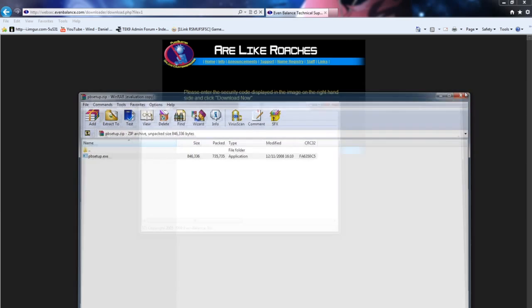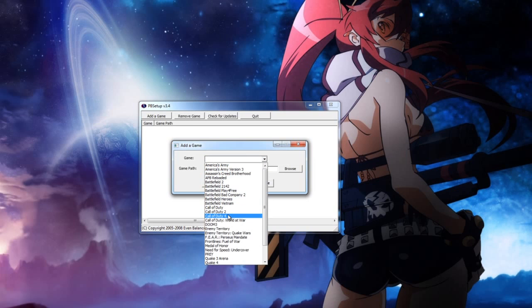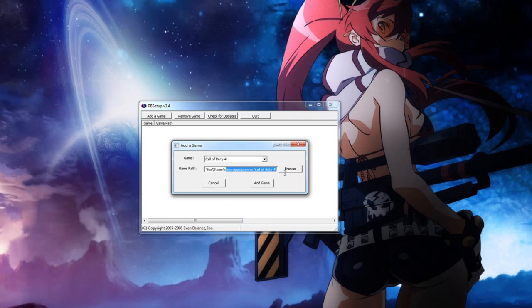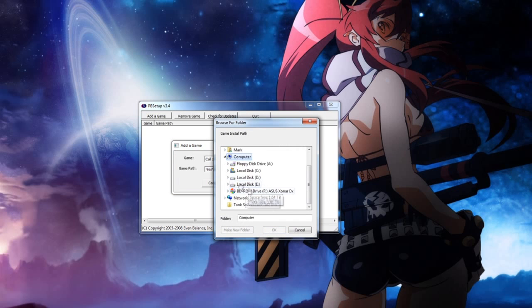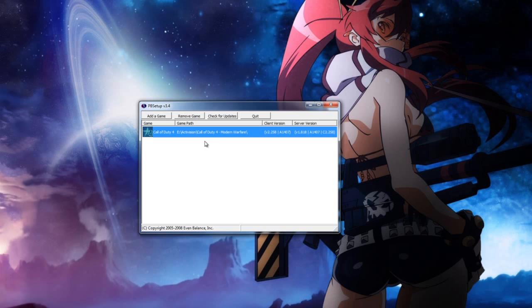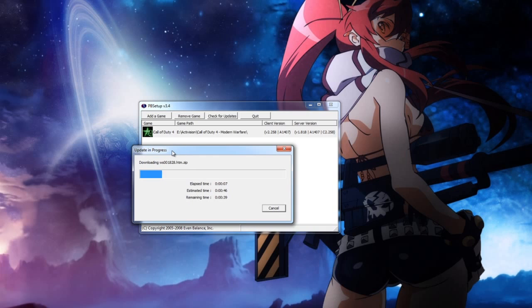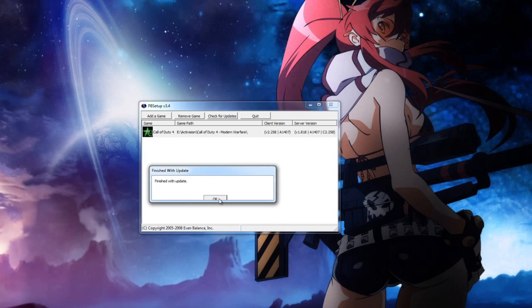You'll eventually come to a window where you press 'Add Game' and navigate to your game. Choose COD4 — the game path defaults straight to Steam. If you don't have it from Steam, you need to browse and find your COD4 installation folder and press 'Add Game'. Once done, just press 'Check for Updates'. This might take some time depending on how many updates you are behind.